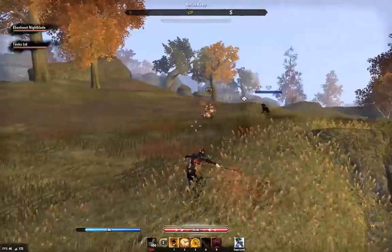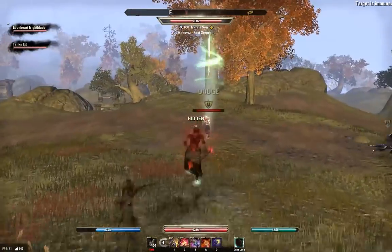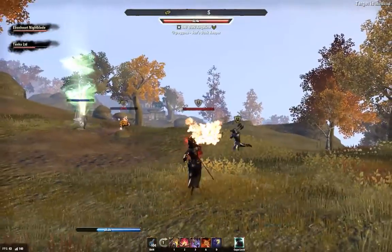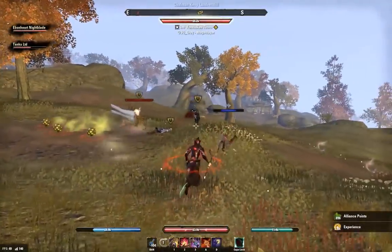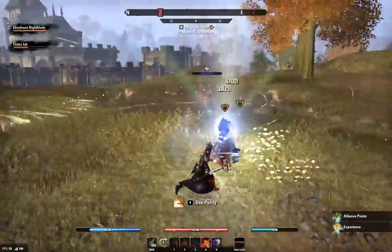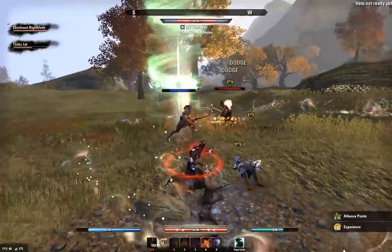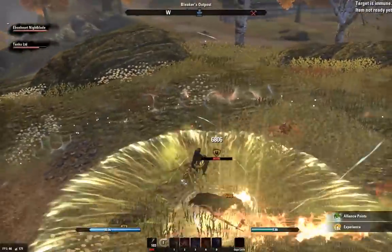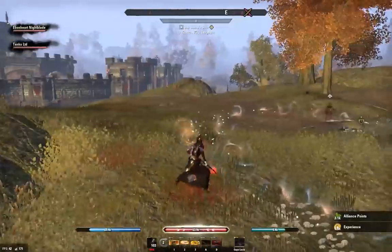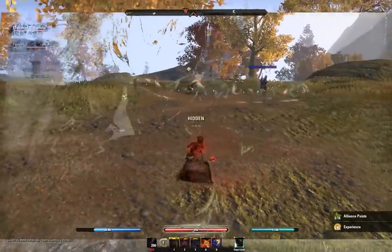Here is a 3-on-2. I'm going to be the first to engage while Jordan stays in Stealth behind the Templar. I dodge the opening attack from the DK and go for a big amount of burst on him after I cloak up. Jordan finishes him with the Execute. They focus hard on Jordan, which allows me to rotate all my offenses — Light Attack, Swallow Soul, Light Attack, Ultimate, and the DK dies. Then we're left to fight the last Templar. Very fast, aggressive 3v2 — quick cleanup. Look at the damage on that build.